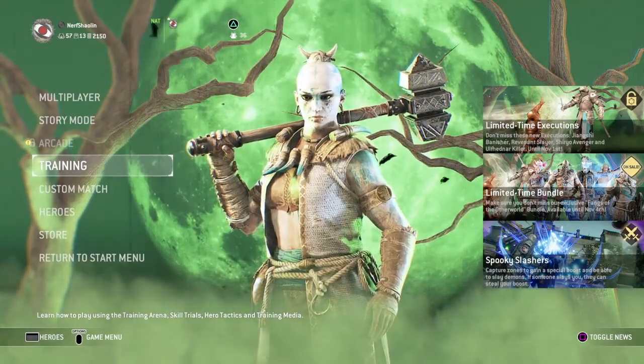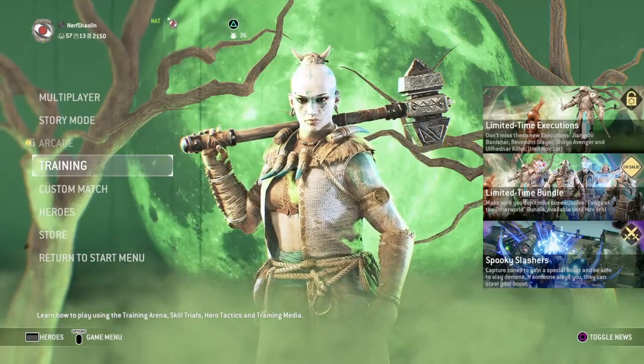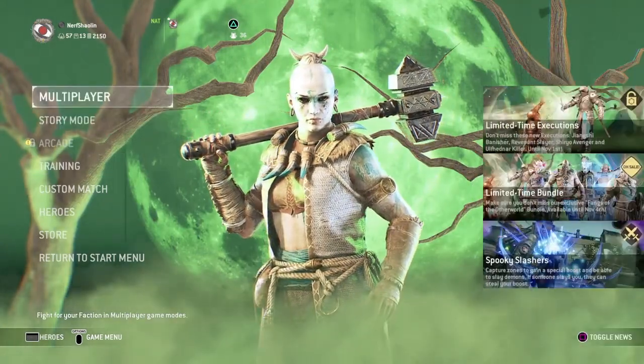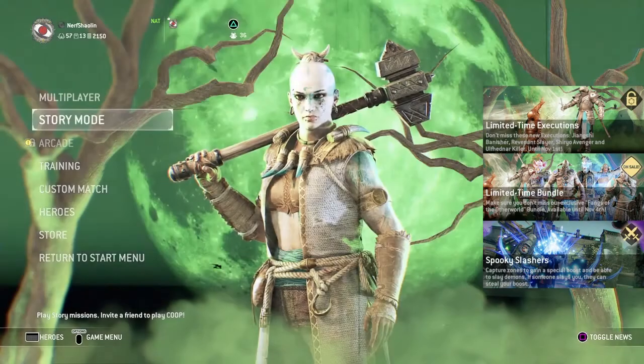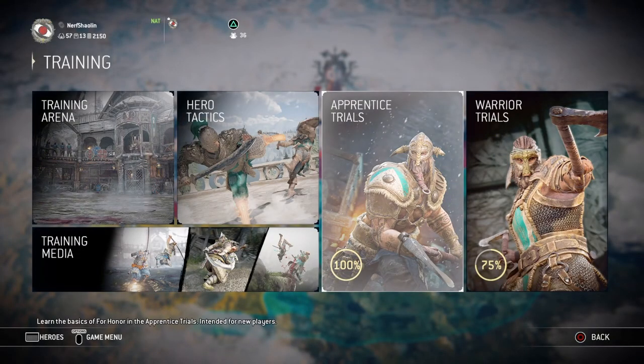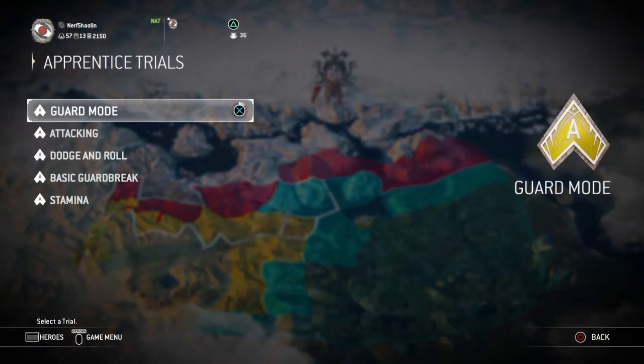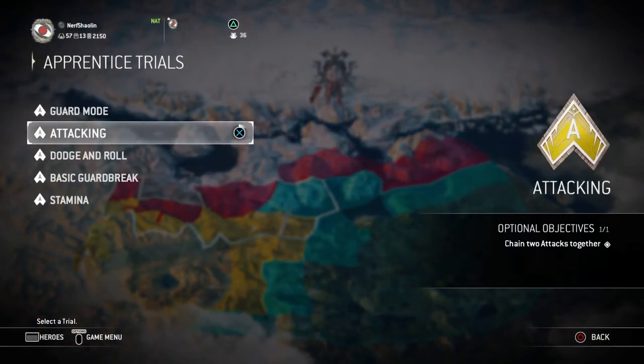First thing you want to do if you're a beginner: complete the tutorial. If you haven't completed it, go do that as quickly as possible. Click on Training and there are two trials - the Apprentice Trials for the very beginning. When you first launch the game, do those and beat your commander to go online. Once you do that, don't go online yet - go to Warrior Trials instead.